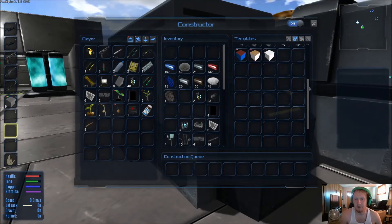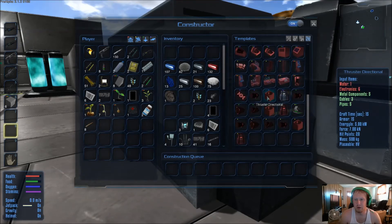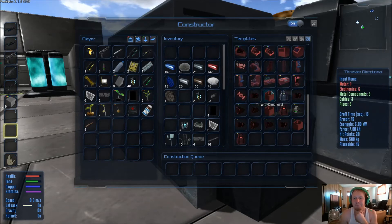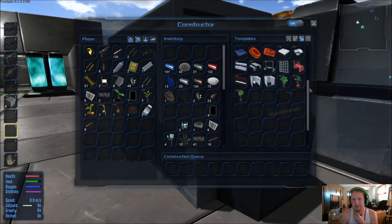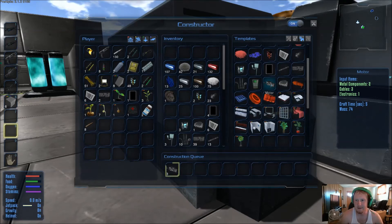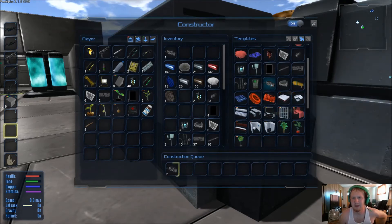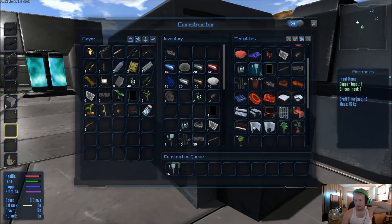Let's try and get a directional thruster going. Electronics — we need a lot of electronics. That's what we're low on too: silicone. Electronics and a motor. So we need motors — metal components which we have, and cables which I think we have enough of. So we're gonna need electronics. Build 16 of them — I think they're one silicone each. It'll be a long shot.